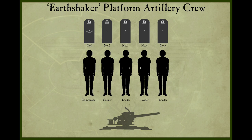The rank progression for the Earthshaker crew runs as follows: Lance Corporal (also known as a Seasoned Guardsman), Corporal (Senior Guardsman), Sergeant, Staff Sergeant, Sergeant First Class, and finally the highest rank obtainable — Master Sergeant. In each case, the rest of the artillery crew hold the rank of Guardsman Second Class.